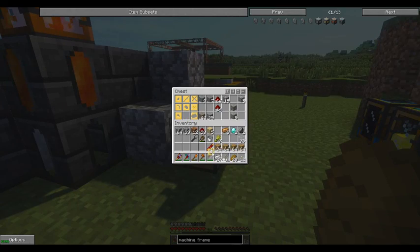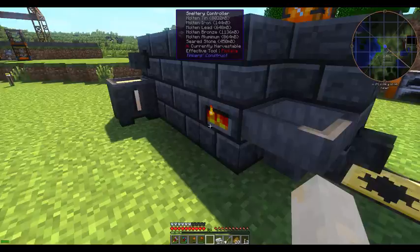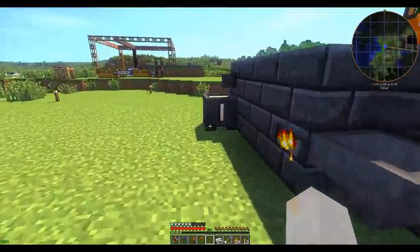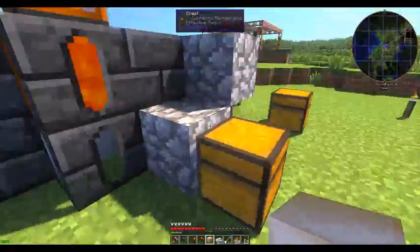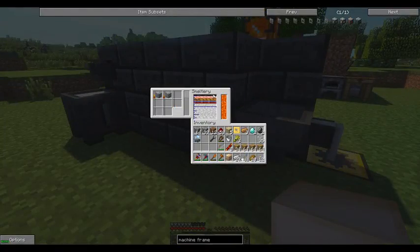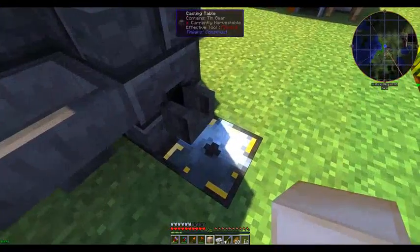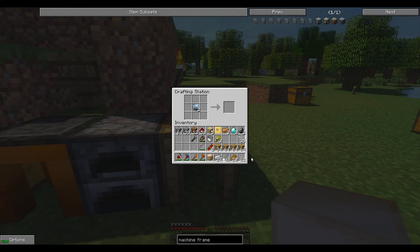That's set to tin. Let's get the ball rolling. So it takes one of these, a bunch of glass, and a bunch of iron. Okay — that's two machine frames.